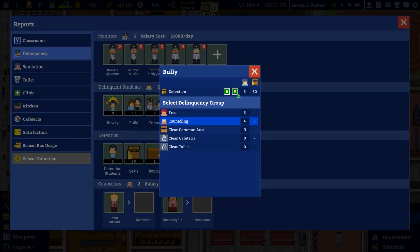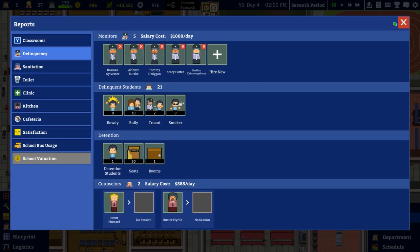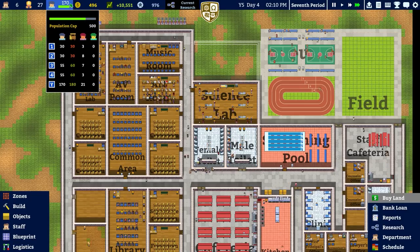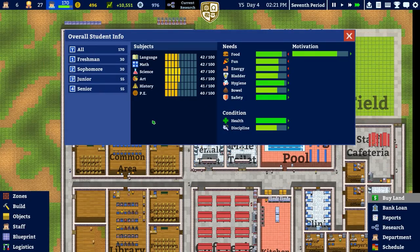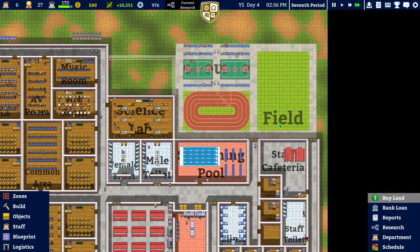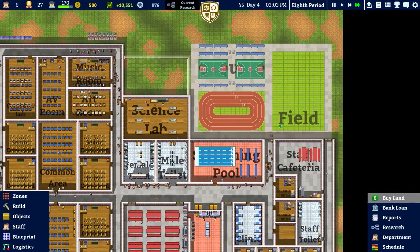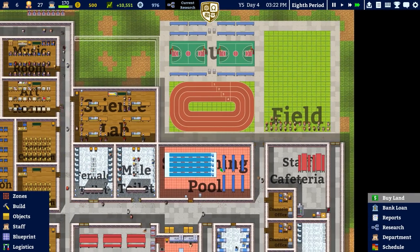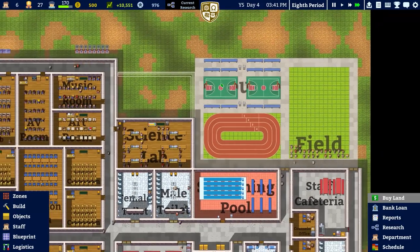Checking reports — we've got some more bullies that need to go into counseling, same for the other two as well. Max speed to 2 o'clock. Looking at overall student info, science is the highest at 47 and PE is the lowest at 40 — which is ironic considering we have the most facilities for PE out of everything: a swimming pool, a huge field, a running track, and two basketball courts.